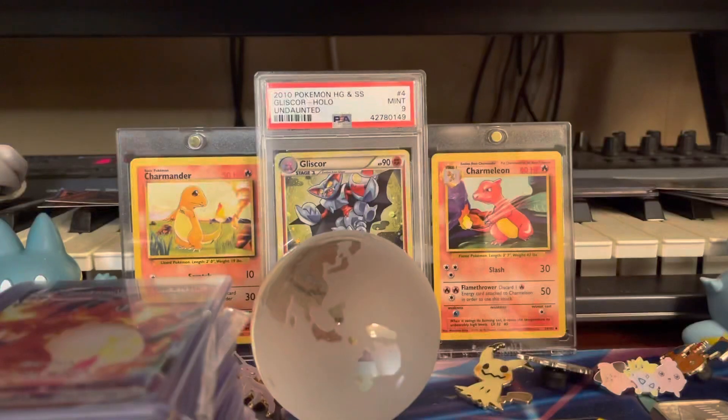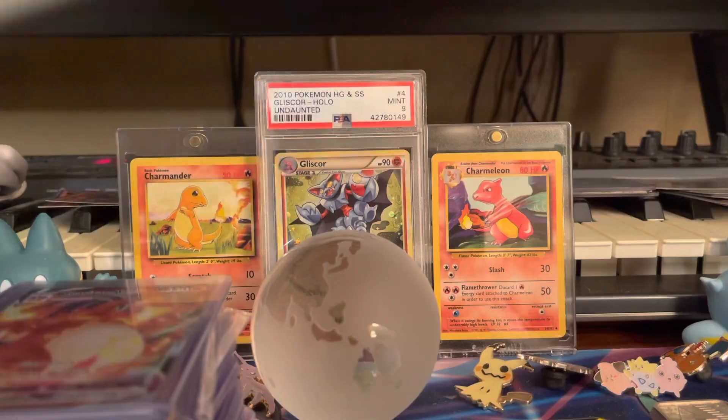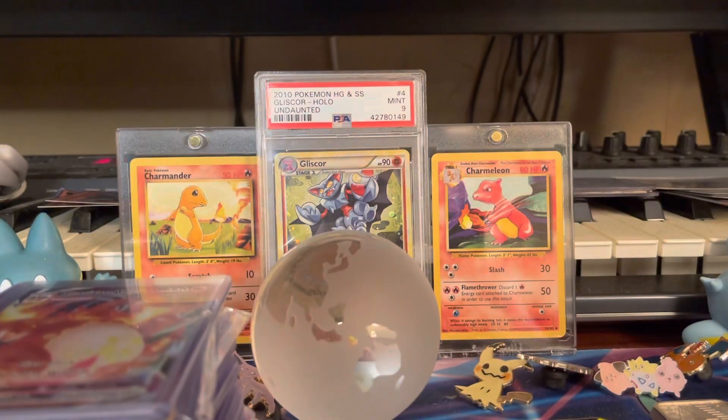That's our Charizard collection, guys — plus a couple more code cards. We are going to continue pulling. Shining Fates comes out February 19th and we are so ready to get that Shining Charizard VMAX. Drop down in the comments if you're as hyped as we are. Make sure to smash that like button, subscribe if you haven't already, and I'll see you next time — peace!